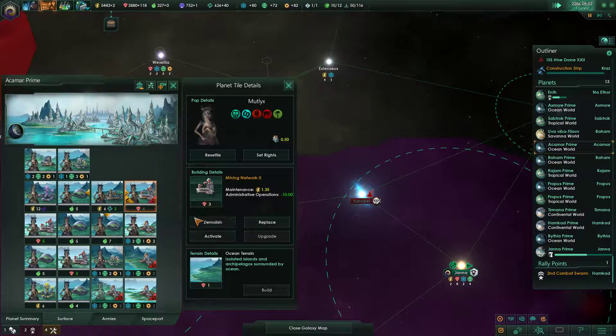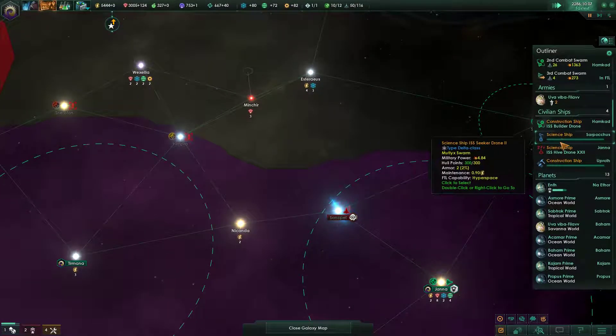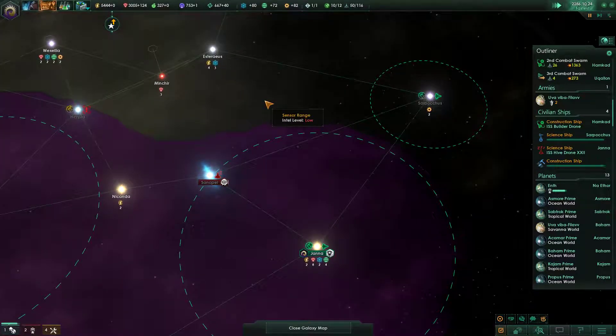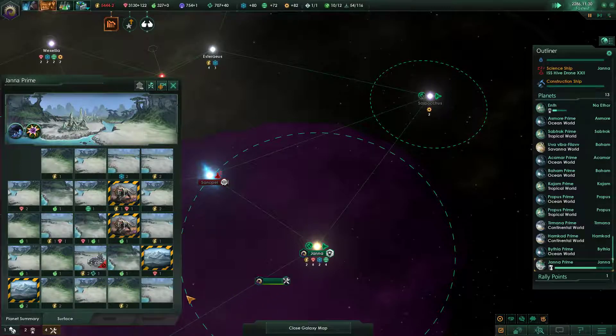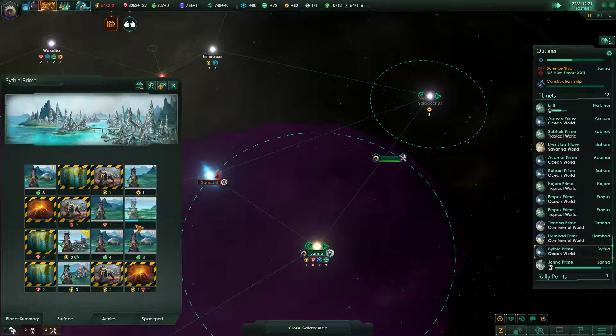Yeah, those are nasty. Those are real nasty. Unemployment — let's activate that. Not generating any credits right now. Oh, because we have the colony out, that's right. We're still not looking good on food though, which worries me. Although I think this planet had — yeah, there's a ton of food on this planet. Since we have it colonized we're gonna be doing a lot better I think.